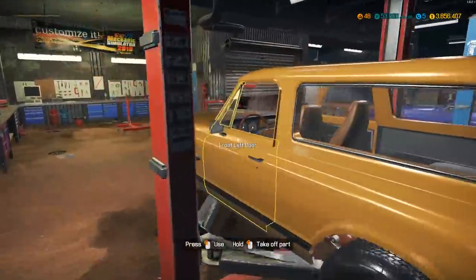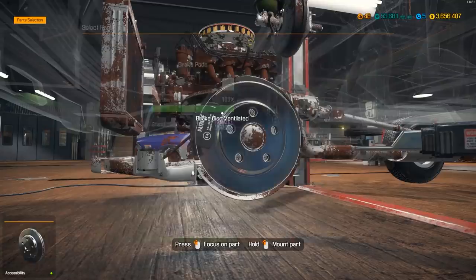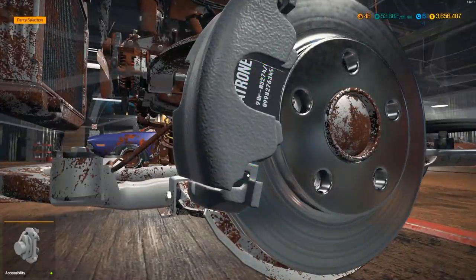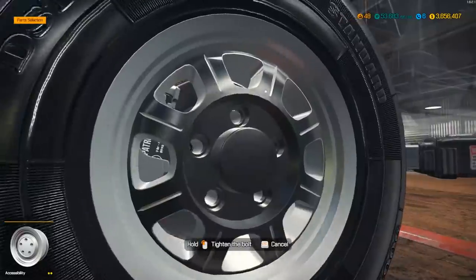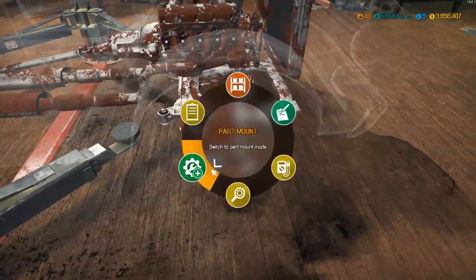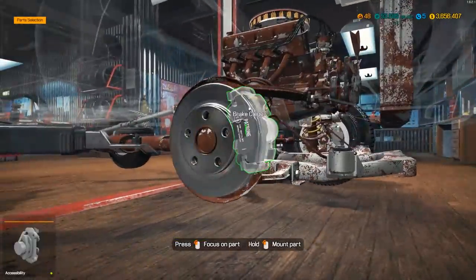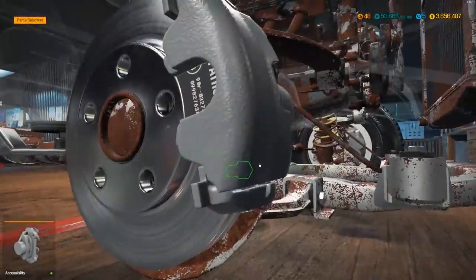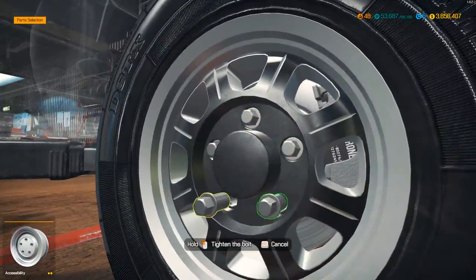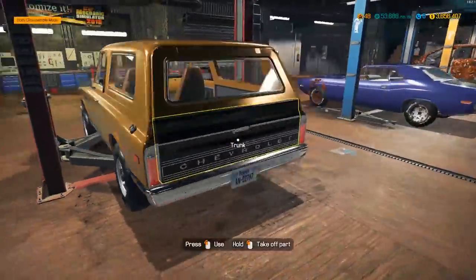The suspension isn't even in that bad of shape either, so I'm not too terribly worried about it. If anything, all I would want to change would be probably shocks, springs, the whole strut, sway bar, any bushings, and probably tie rods too — but that's probably all I would really want to change on this. Since we're doing a full restoration I will go back through and do all of it, but that'll be next. Looking good, looking spiffy!